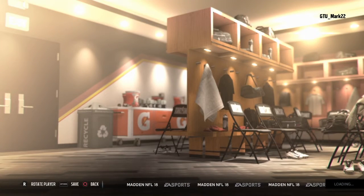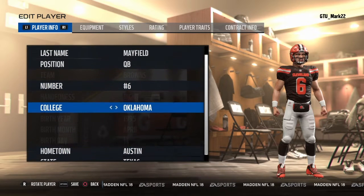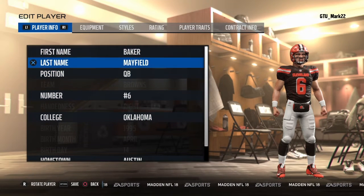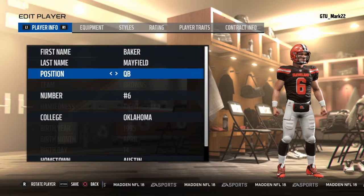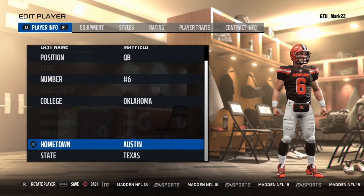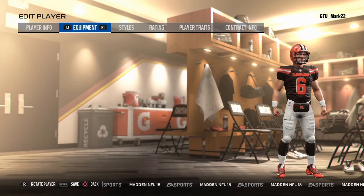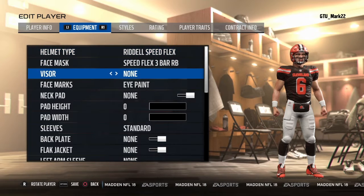Since I made my own rosters, you can't edit the birthday and stuff, but anyways his name is Baker Mayfield, he's a quarterback, he's number six, he's on the Browns, he's the first pick of the draft, he's right-handed, he went to Oklahoma, he's born April 14th, 1995.